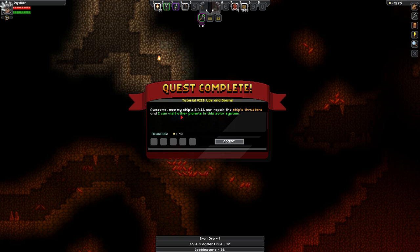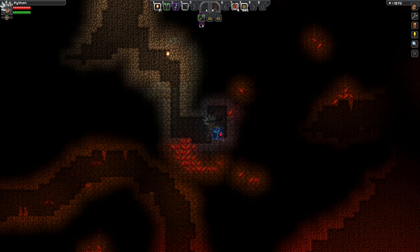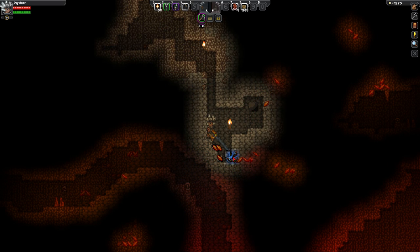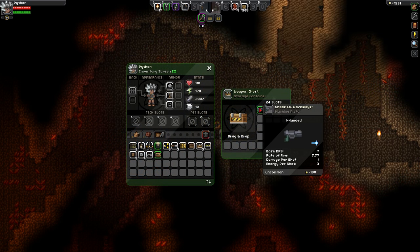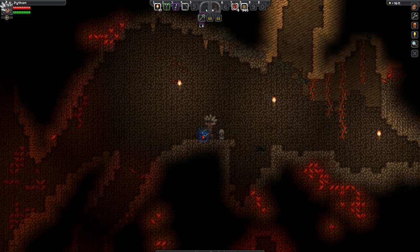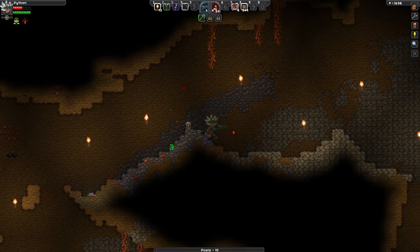There we go, awesome. Now my ship's sail can repair the ship's thrusters and I can visit other planets in the solar system. Sweet, that is awesome. Does anyone else think that I kind of look like I'm peeing? That little beam is coming out of a very questionable place. Found another chest and I found this thing - look how fast it shoots, man. Base DPS 6, and this one has 7. Stupid poison effect.